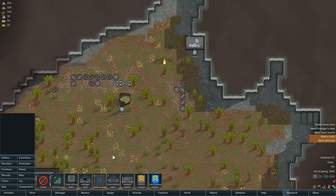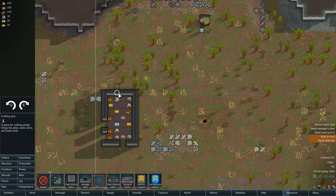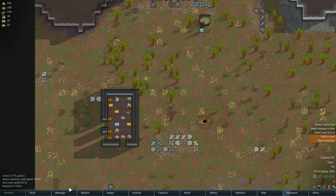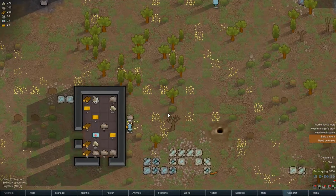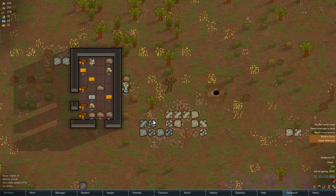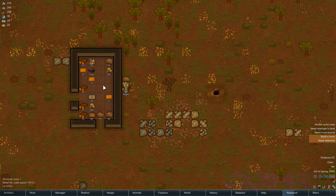We're going to get production on the go. Let's stick the crafting spot there. We want to add a bill — we want basic tools, three basic tools — and we want someone who's good at crafting. You're level 10 but you're not researching, so there we go. Let's get some basic tools built. I've already equipped the tool — some pretty swag quality there, superior.